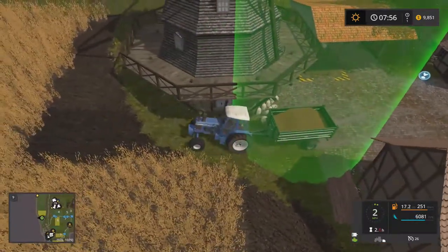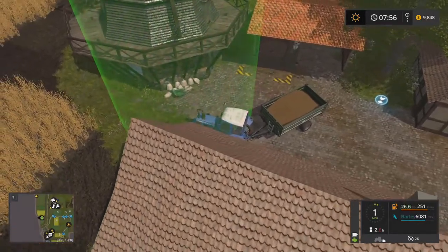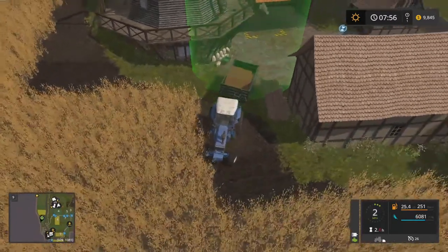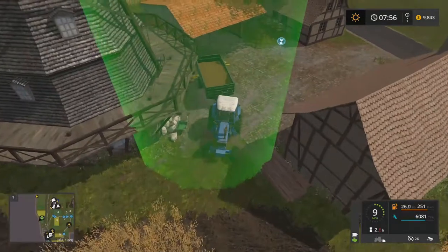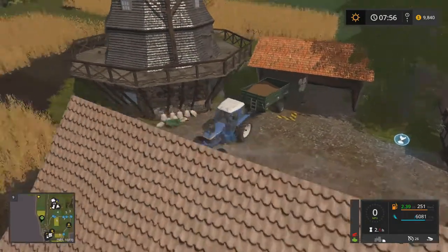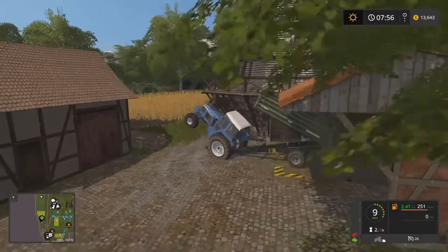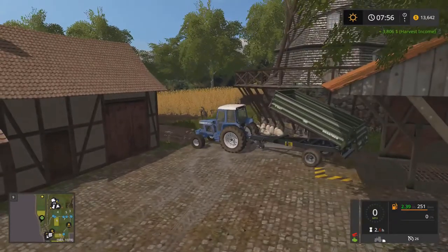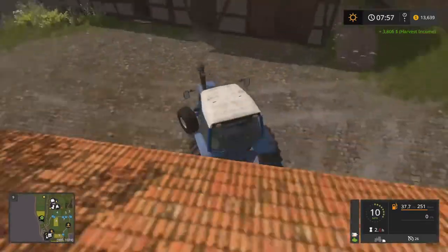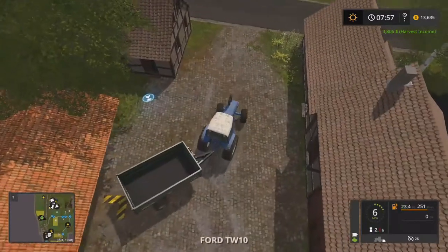Right by our farm. Mary prefers us to dump back here — I really messed that turn up. She has the wood put in a very inconvenient location. Let's tip that. I'm concerned about hitting the top. No good. 3,000 — that's fine by me. We're really starting to put some money in. That's all good — let's run back to the farm.